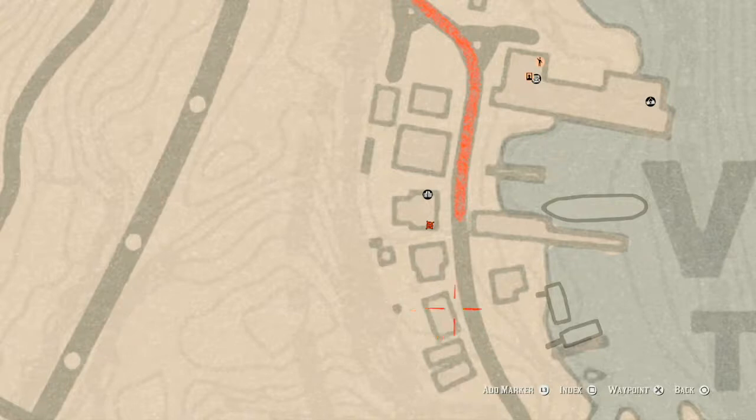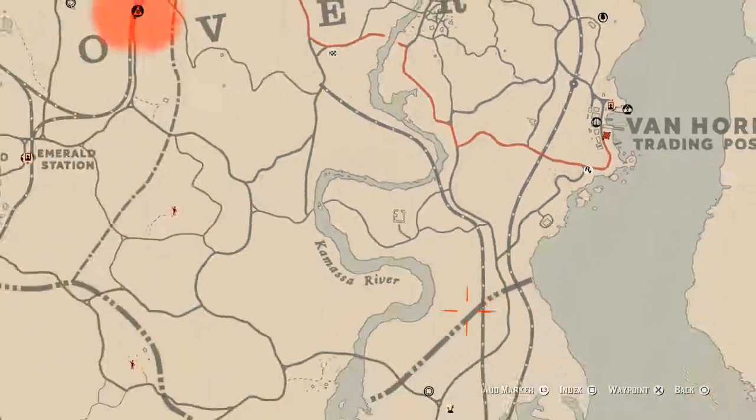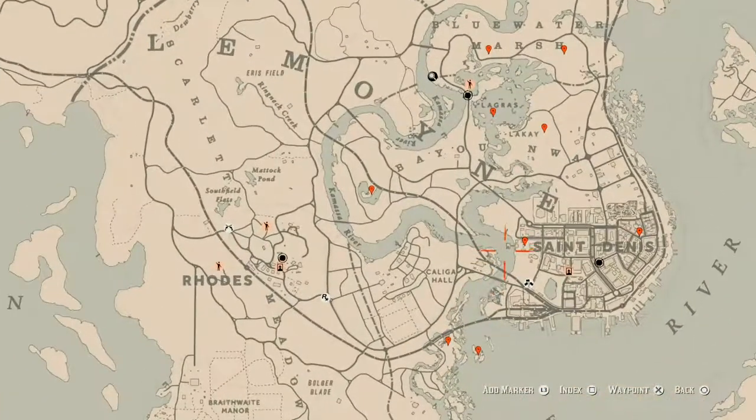Actually, it's not in the saloon — it's inside this house on the second floor, on the fireplace upstairs. There's a Four of Swords upstairs on the fireplace. Do not go inside that saloon unless you want to get drunk. Let's go down to the Lemoyne area of the map.